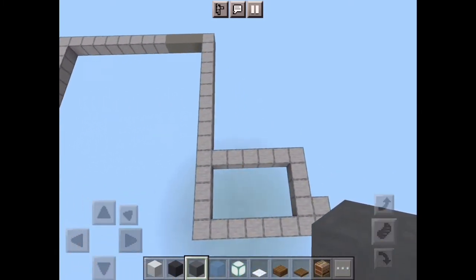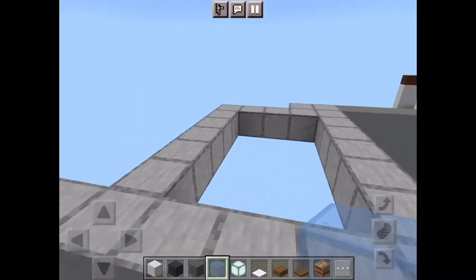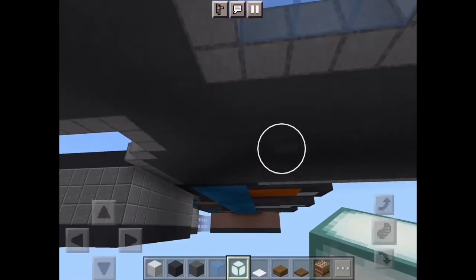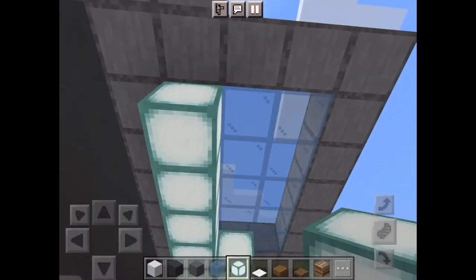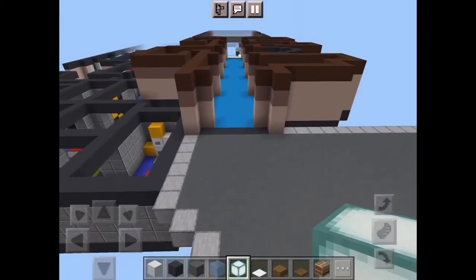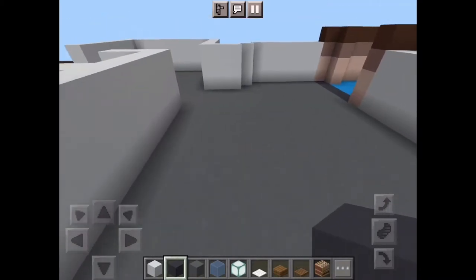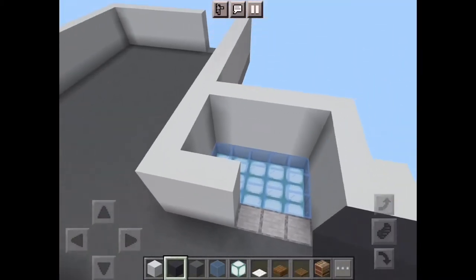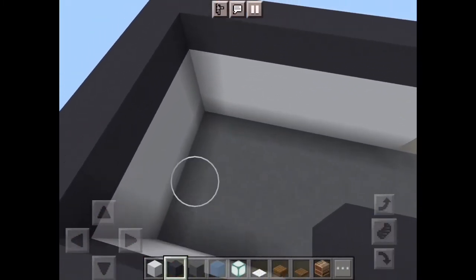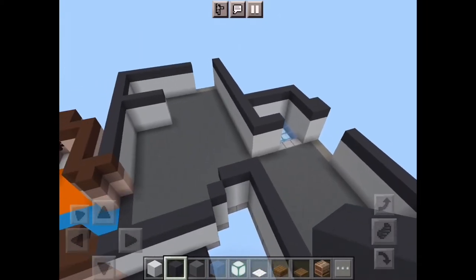First of all, fill in your whole floor with cyan terracotta except for this little space right here. Now take out your light blue stained glass and fill in this part with it. Now take out your sea lanterns and go under here, and fill this whole thing in with sea lanterns. For walling, go three up with white concrete. Leave a three-wide entrance right there and another three-wide entrance just right there. Cap this off with all gray concrete. Also come out here five blocks, come up four with these and cap that off with gray concrete.